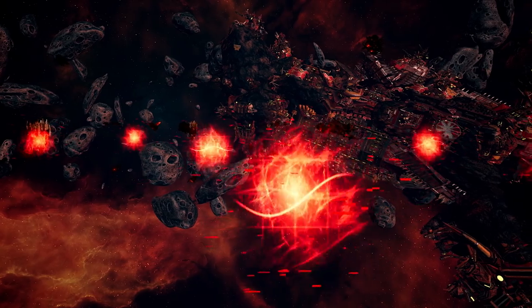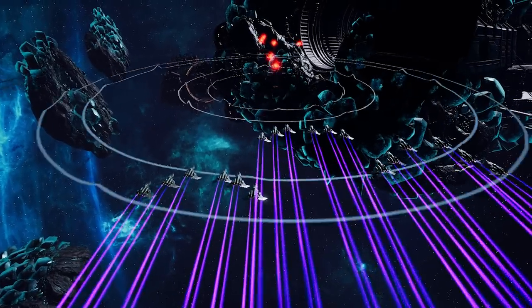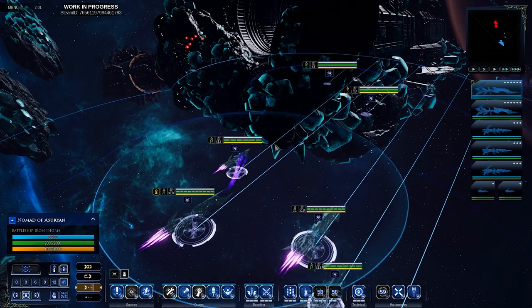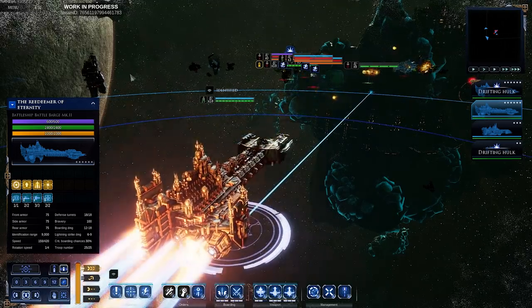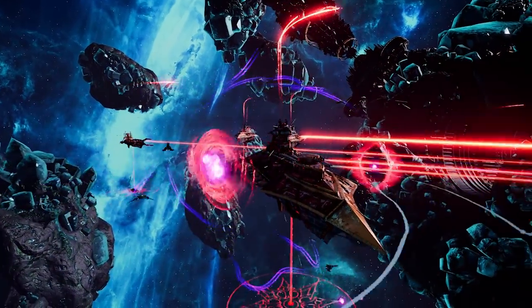Enemy ships initially appear as radar blips, the tonnage and armament of each enemy vessel being a mystery. Every faction approaches stealth in a different way, with some capable of completely hiding their entire force through advanced technology or ancient secrets, while others use the environment to do so. Your probes and scout fighters allow you to spy on the enemy fleet before engaging them.